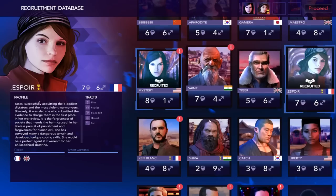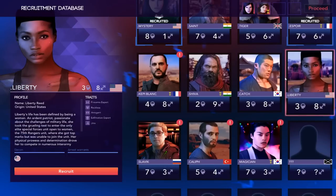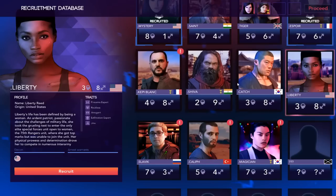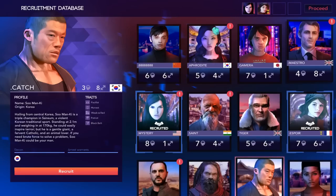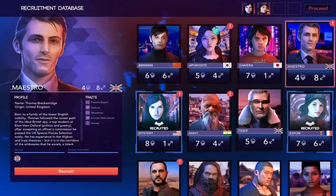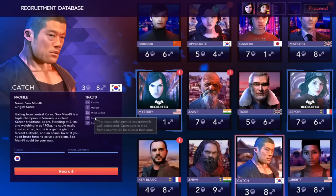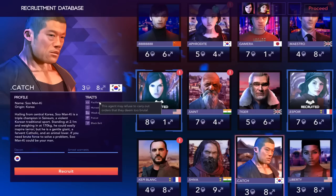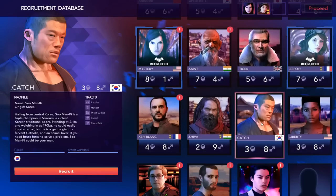We can't get Shiva anymore, but we can get either Catch or Liberty. Let's see what they have reconnaissance in. Liberty has reconnaissance in America — I don't need that. Catch has reconnaissance in Korea. Is anybody else as strong? Bastro's just in the UK. He's a seducer and a patriot — operations in his home country will be quicker than usual. We might just drop him off in Korea and keep him there for a while, but he doesn't look good for much else.